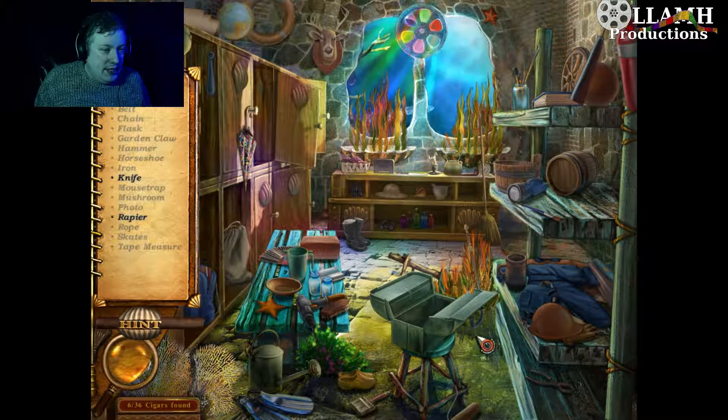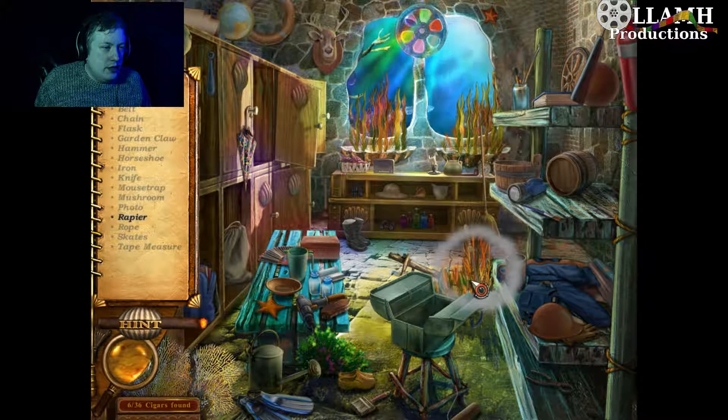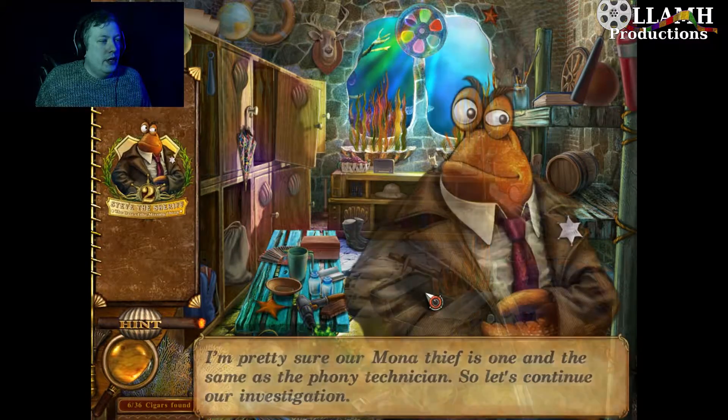I'm not seeing the stuff that we need though. I'm not seeing a knife or a rapier. Oh wait, there's the knife. Alright, show me where the rapier is. I'm pretty sure that the Mona thief is one and the same as the phony technician. So let's continue our investigation.